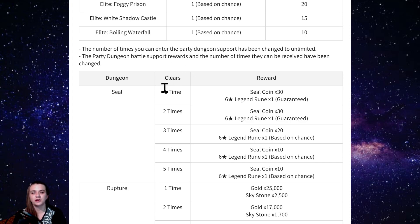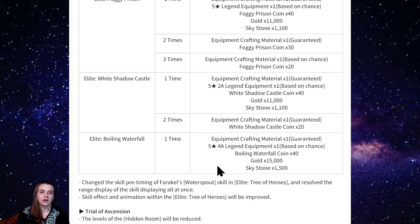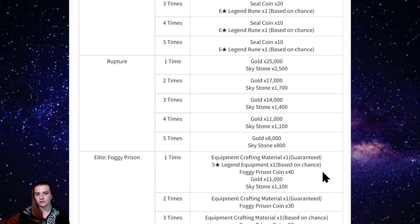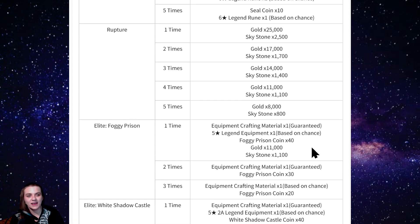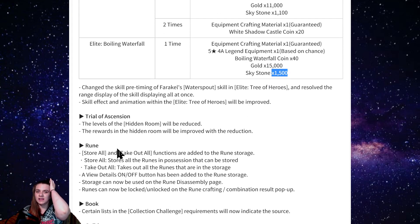They did some reward changes to seal, ruptures, foggy, white castle, and waterfall. I don't know exactly what it was before, but it looks like six-star runes now and more coins every time. Sky stones are still none. There also appears to have been an issue with the new party dungeon — the Tree of Heroes — where skill range was displaying all at once, but they fixed it.